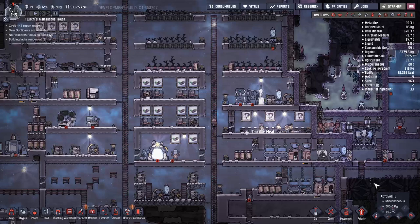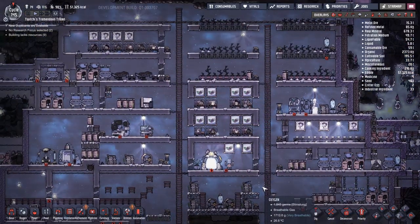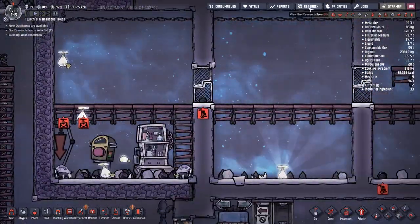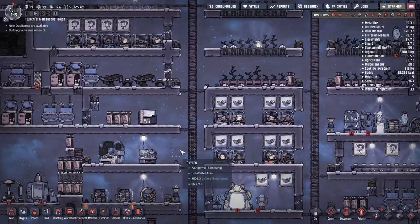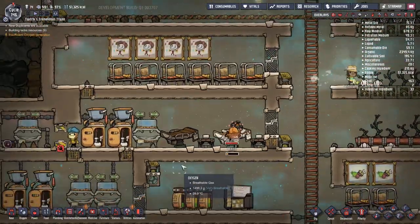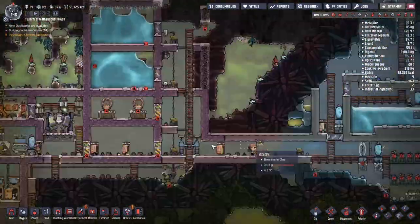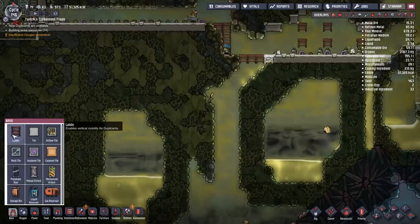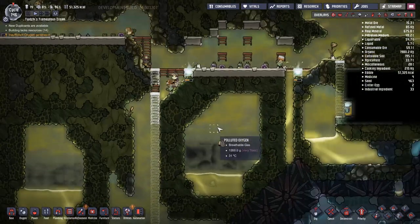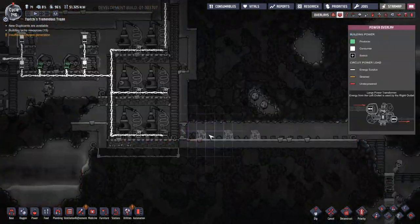I'm not sure if you guys noticed, but underneath the swamp biome we were digging out down below, there actually appears to be another cold biome, which is amazing. Mad Frank had a few random injuries — I assume from analysing the scalding hot natural gas vents. So we just go ahead and put him into the med bay and get people looking after him.